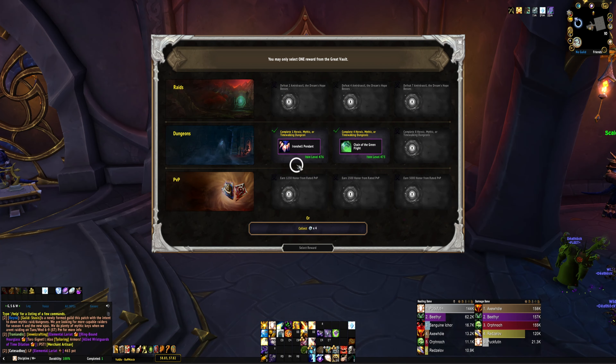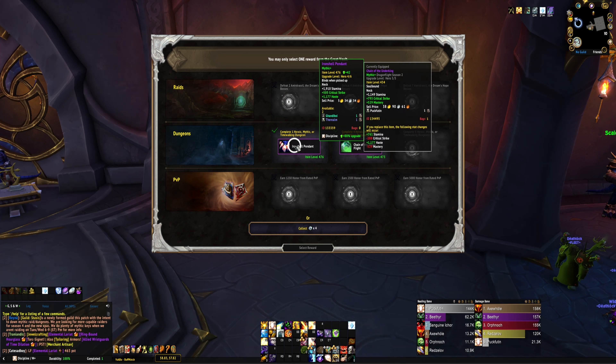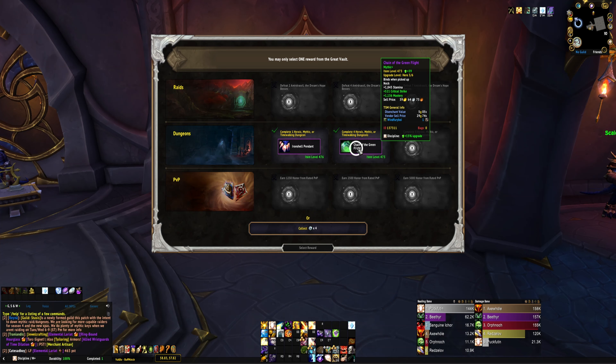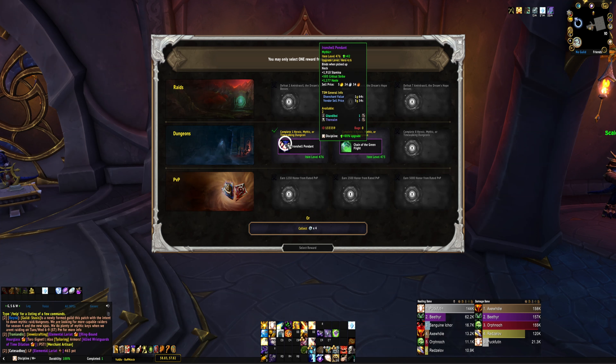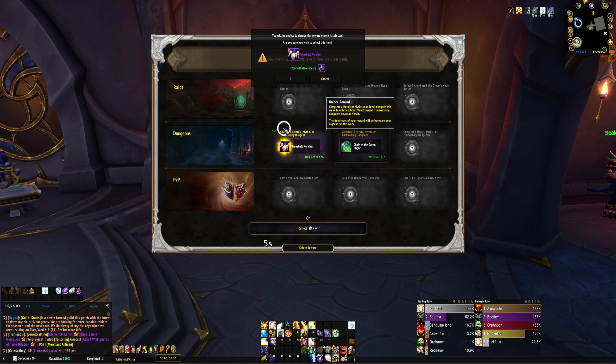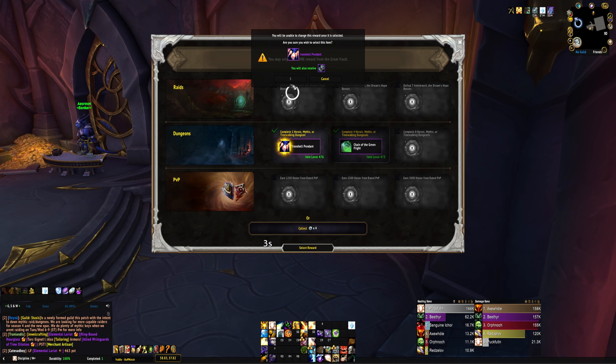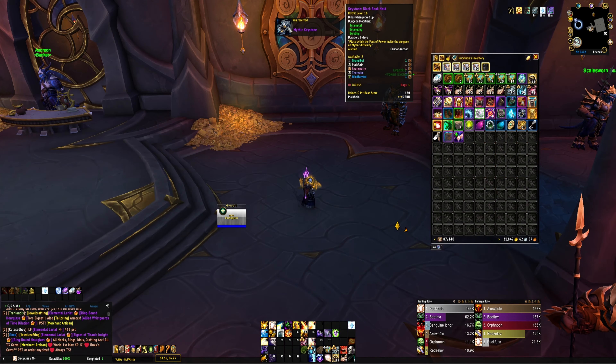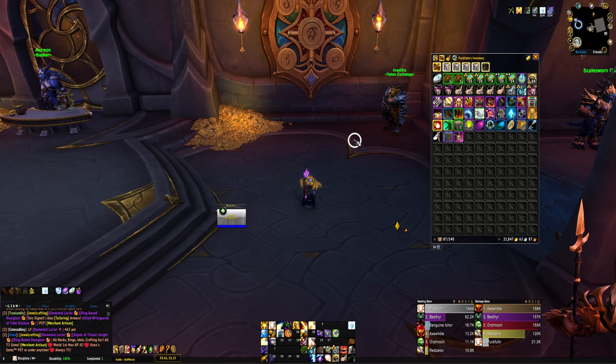We got a neck, which is one of the things we're after. Actually we got two necks: crit/mastery and crit/haste. We'll take the crit/haste — it's the higher item level of the two, and crit and haste are our two best stats for Disc Priest, so it's a really good neck to get. We also snagged a 16 Blackrock Hold key on this character.